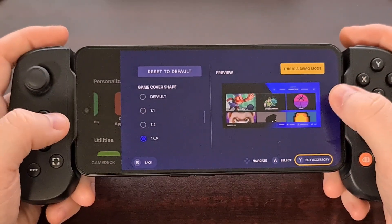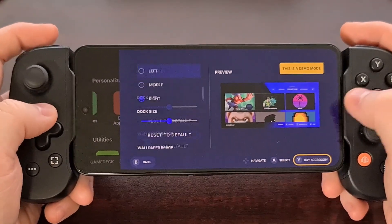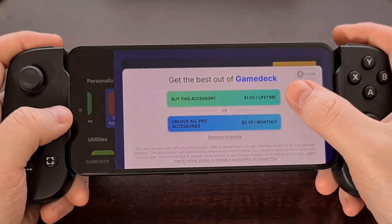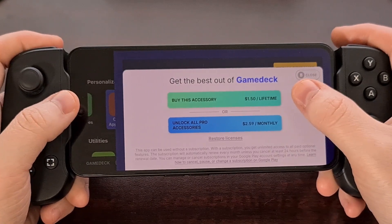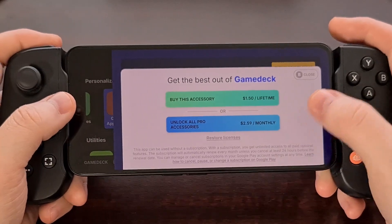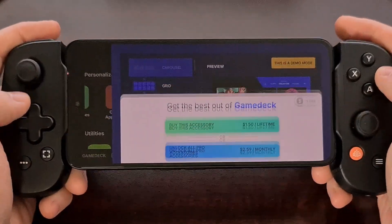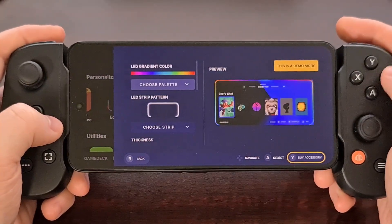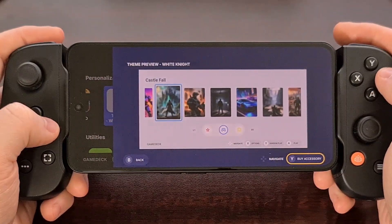You can see this is a demo, because this is an in-app purchase. If you want to use any of these features, you must first buy this accessory. You can do that by unlocking the lifetime license for only this feature, or you can pay a monthly fee and get access to all of those accessories. There are a good amount of choices here — we have an edge lighting feature and a bunch of themes to choose from.